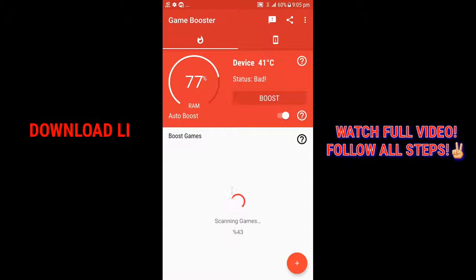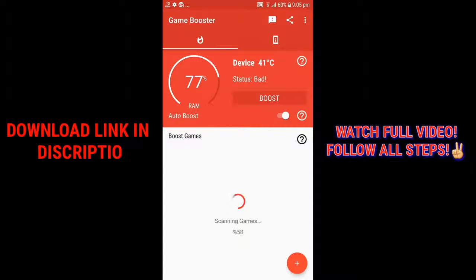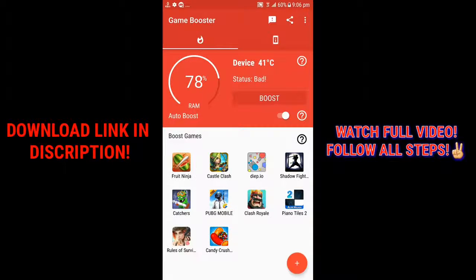But if your device RAM is slow, this is gonna blow your mind. Just let the auto scan finish — let it get to 100% and the games will be loaded. When it hits 100%, the game is already boosted. But if you want to boost to the maximum level for no lag and no overheating at all, here are all the games — you can see every game listed.